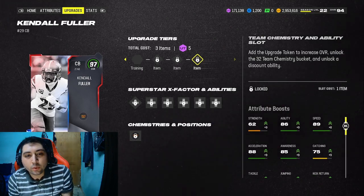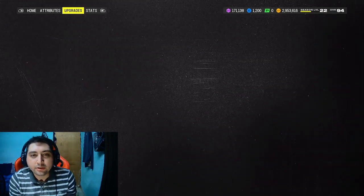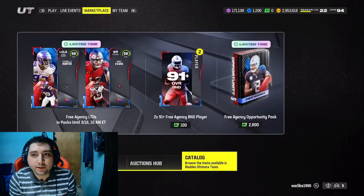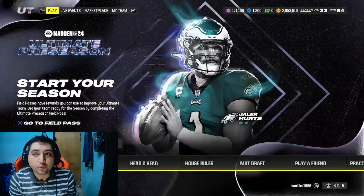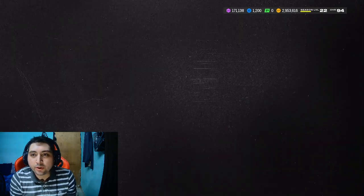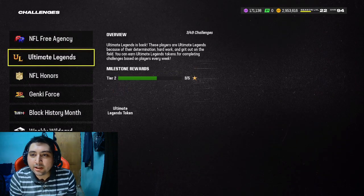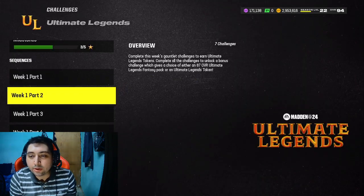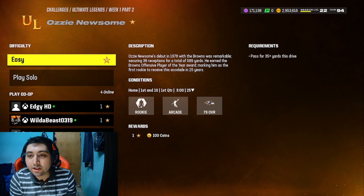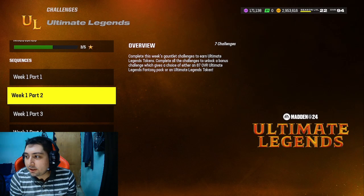If you want to grind those 200 touchdowns, 200 points, and 200 yards very quickly — say you're just a couple away — all you need to do is head over to your solo challenges. Head to Ultimate Legends, go to Week 1, Part 2, and do the Auston Oshosome solo challenge. Put it on easy and just play it — that's how you're going to get those stats done very quickly.